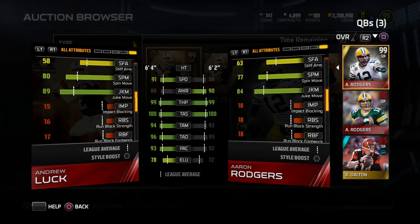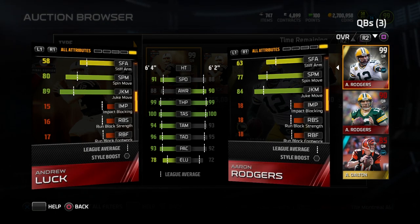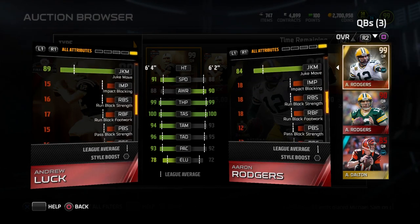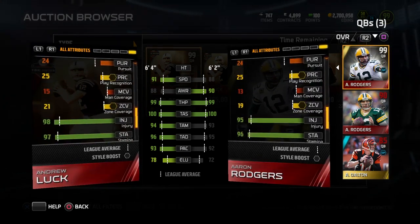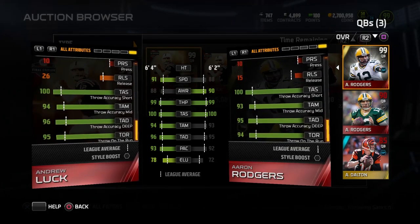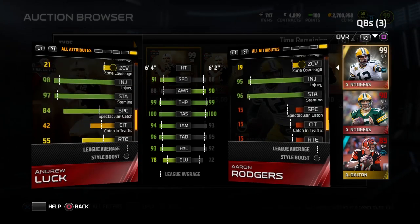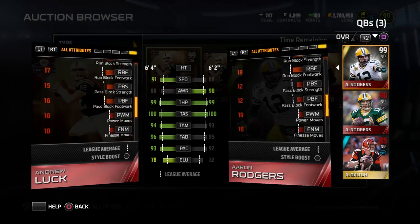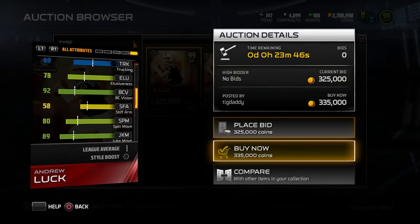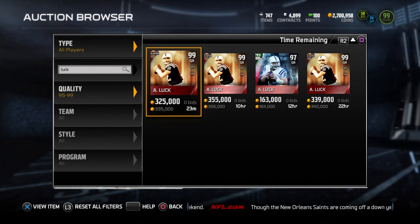His elusiveness is six higher, and his ball carrier vision is better as well, so he's not going to run into the linemen as often. 80 speed versus 77 speed, 89 juke versus 84 juke — Aaron Rodgers is lower across the board at literally everything other than awareness that we care about. And I think that's very, very significant. I'm definitely looking to acquire this Andrew Luck and I hope you guys will go out here and take a look at this card too, because at 320,000 or so, this is a very, very good buy.